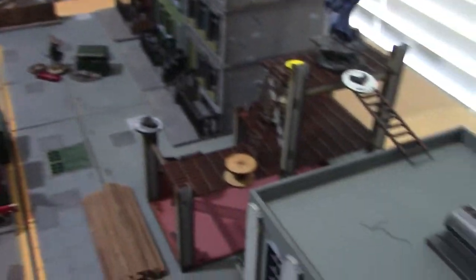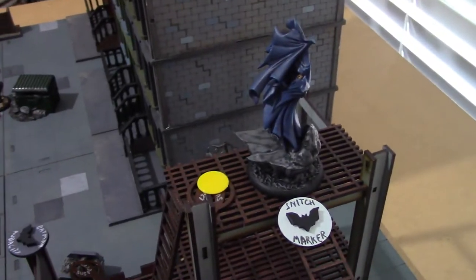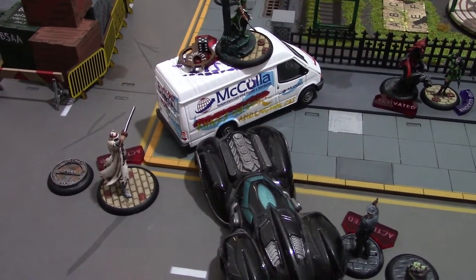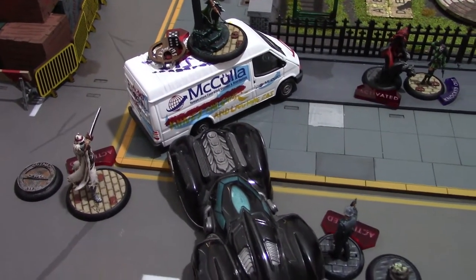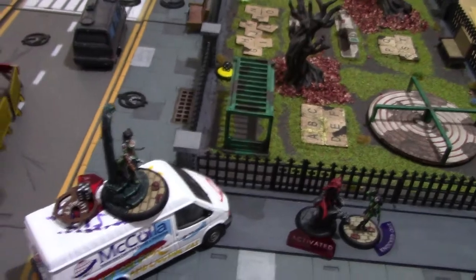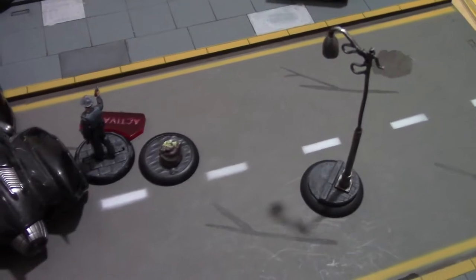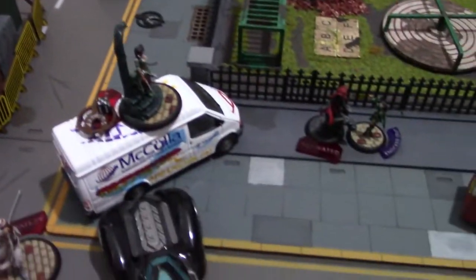Batman finished off the turn for his crew. Rather than jetting down to punch someone, he moved up to the top of the scaffolding and put down another Snitch marker — the third Snitch to come out. He has had a very inoffensive sort of game but has been scoring points and denying them quite effectively. Three points is three points whether you get it for hitting someone or for putting down a suspect marker.